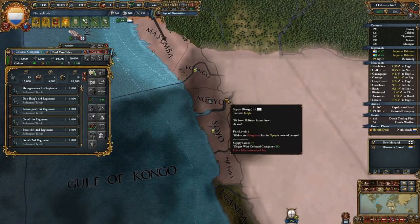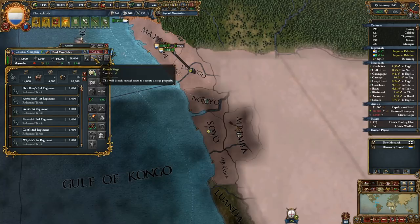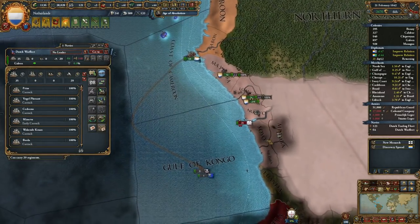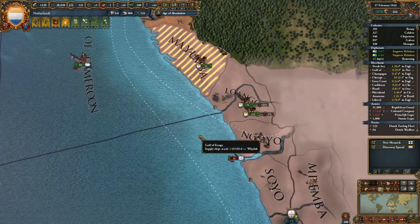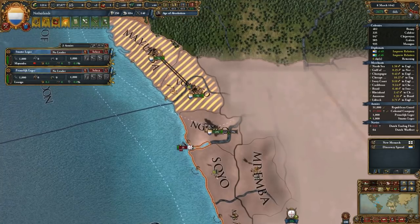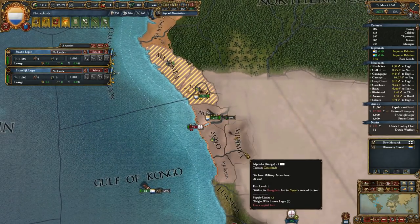Nyongo actually has a fort as well — a level two fort, so a castle. That's totally fine. Let's take Nyongo, and we will also take out our fleet. Myumba is already under our occupation. Bonnie is producing ivory now and is also under our occupation. I already have a seven percent chance that this falls right away, up to 40 percent. We're relocating — we have tons of stuff.